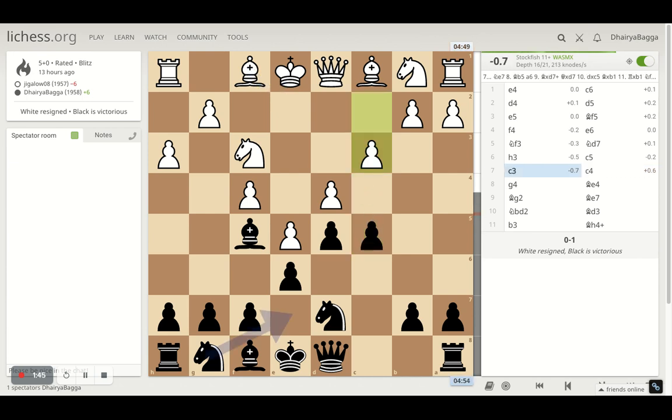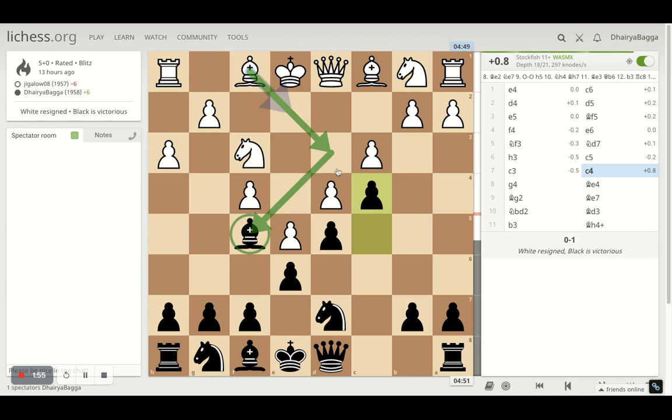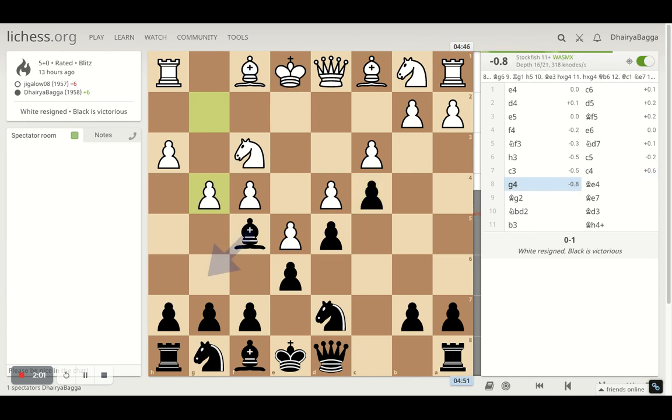The opponent defends the pawn instead, so I tried to close the pawn chain. I could let the pressure remain and develop my other knight or bishop, but I preferred pushing the pawn forward to make sure my bishop is not being exchanged, just trying to take control of d3.